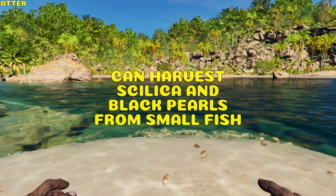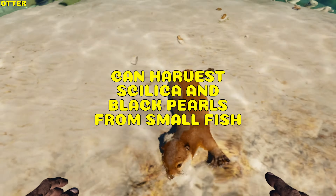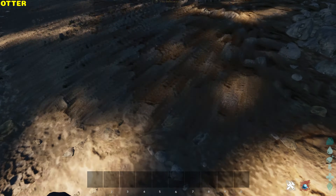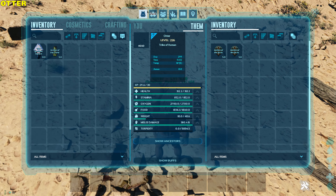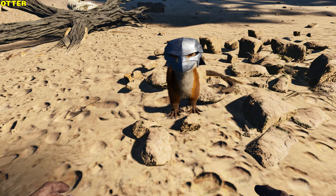Otter. It can harvest silica pearls and sometimes black pearls from small fish after killing them and harvesting the corpse. It offers hypothermic and hypothermic insulation, which leveling up melee damage improves. It's the only creature in the entire game that can carry multiple artifacts — even identical ones — in its inventory. However, it does not increase any spoilage time. It can also wear a helmet.